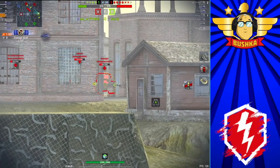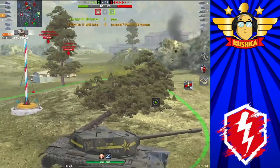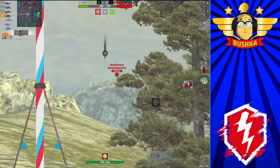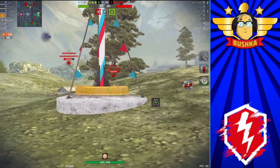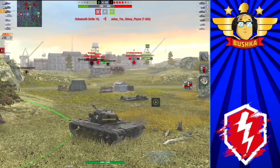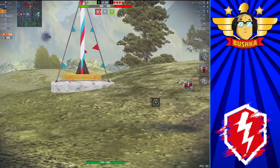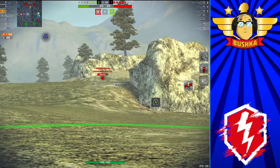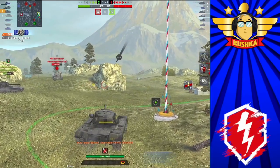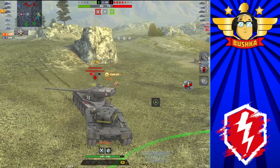The E4 is gone because an AMX 50B just drove into the spot he should have been in. The E4 asks '183 question mark?' in chat — I don't know, man, why were you role-playing a heavy in the middle of the map where there's so much action on the side? We've got one shot away, I'm going to hit the 183 now, and the E100 and the 62A are next on the list. That's 400 damage and we're looking to work the guys coming behind us.